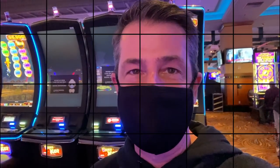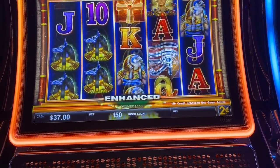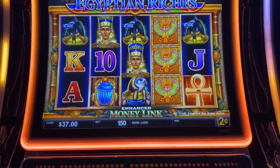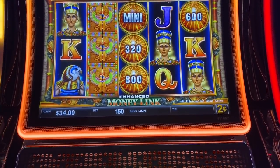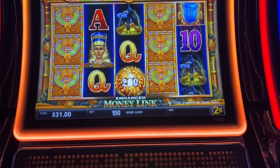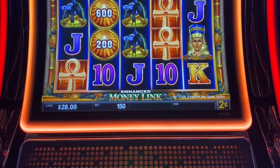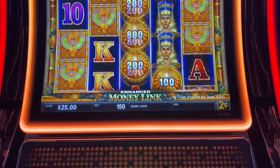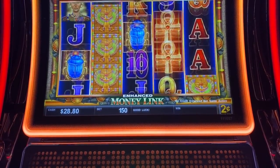Here's something I rarely do — I'm going to do double or nothing. I'm going to stick in $40 in each machine and see if I can double my money up to $80. See if it works out. We're doing double or nothing here — stuck in $40 on Money Link, doing $3 a spin on two-cent denom. That's going to be a stinker of a game. You really need the bonus. So we're looking to cash out $80 or higher.